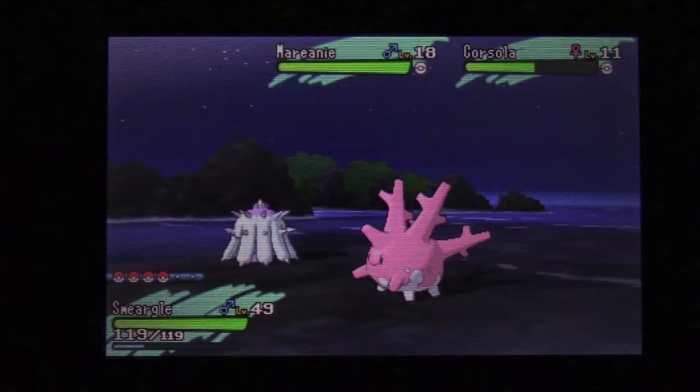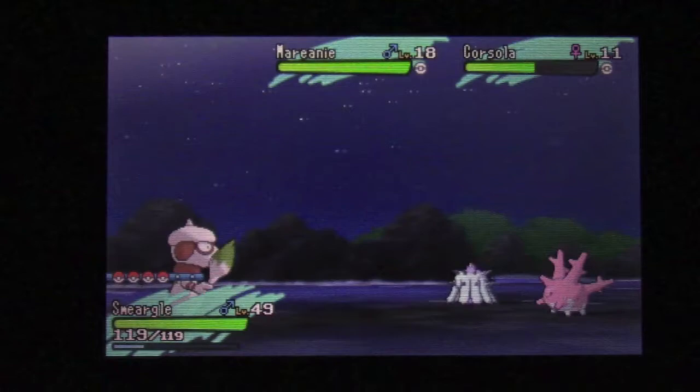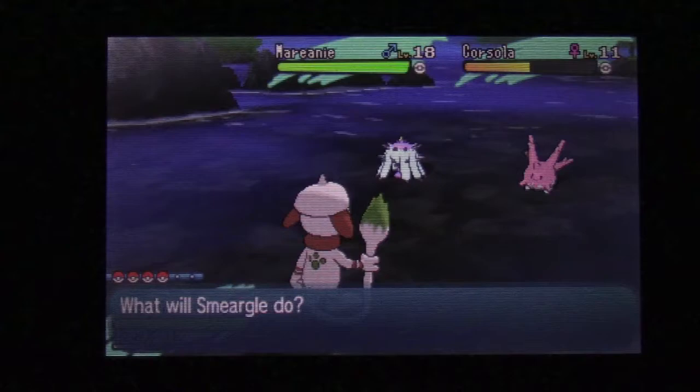Let's say I was about 20 encounters in and I want to test whether Marini has the hidden ability — I'll click Worry Seed on the Marini. It shows the ability and then changes it to Insomnia, but as you saw, it was Merciless, not Regenerator. So I'll kill it and continue my chain.